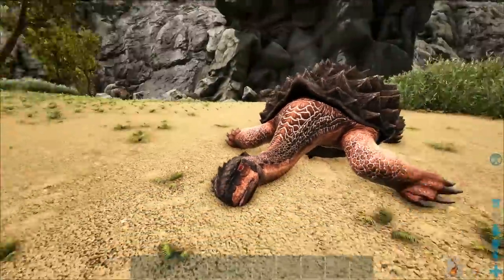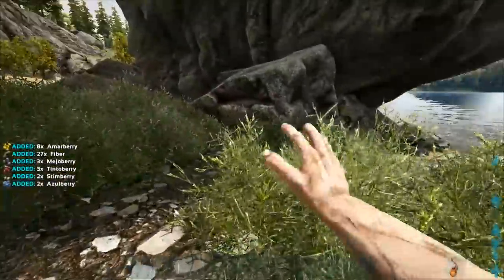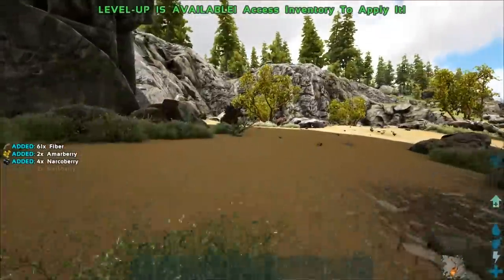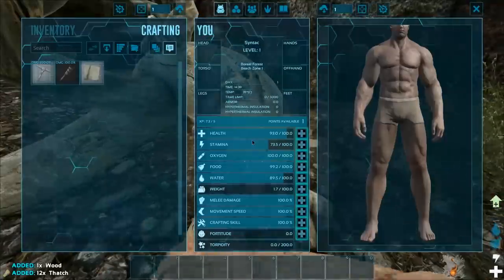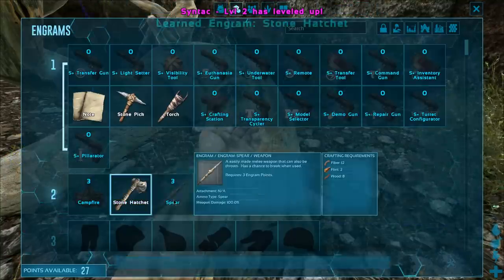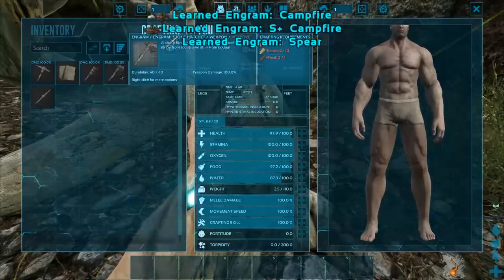So we've got a dead turtle around here — it's kind of like a world decoration, similar to the whales on Ragnarok. I never knew turtles were on this map too, that's pretty crazy. Let's go over here and get some wood and try to make ourselves a pick. There we go — got our pick, and let's level some weight because that's always really handy.